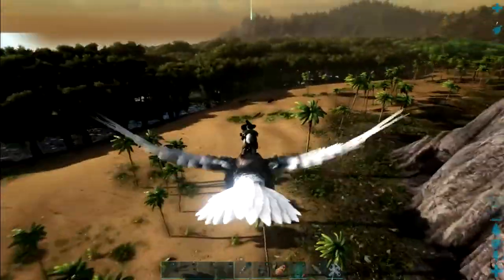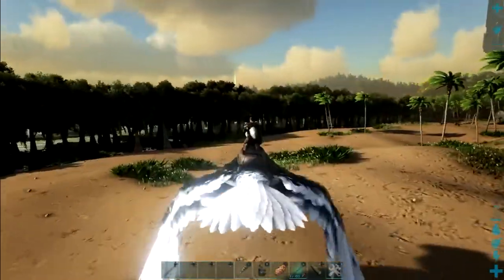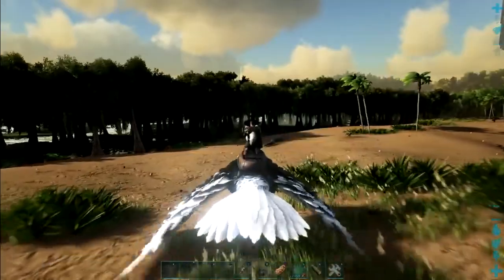We've got a bit of a fly before we get to the Dimetrodon hunting ground. And here we are — the swamp, right by the ocean, on the edge of the map. I usually have good luck finding a few Dimetrodons here.